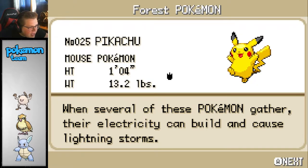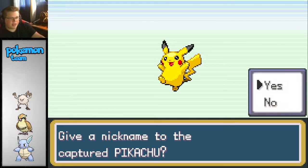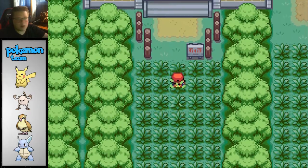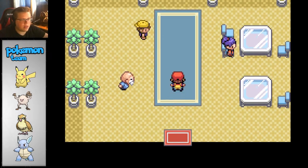When several of these Pokemon gather, the electricity can build and cause lightning storms. Give a nickname? Nope. But we will put that in our party. Alright, that's literally all we came for. We can grab the Kakuna later when we evolve Weedle, so that's not a big deal.